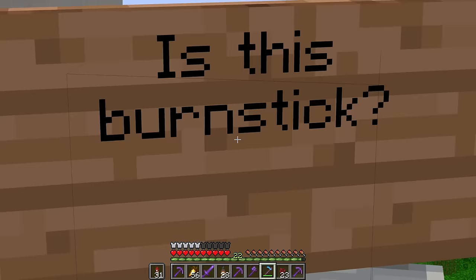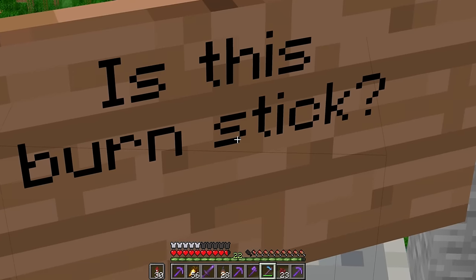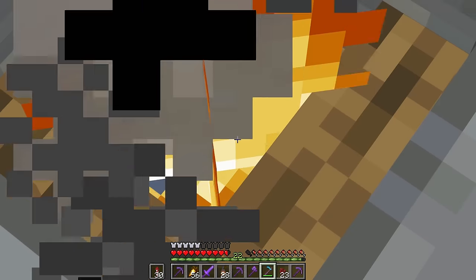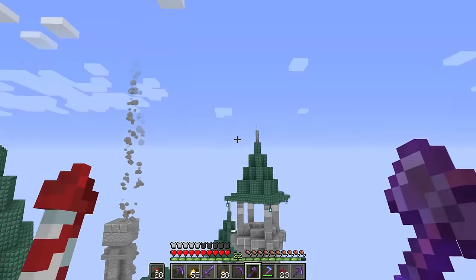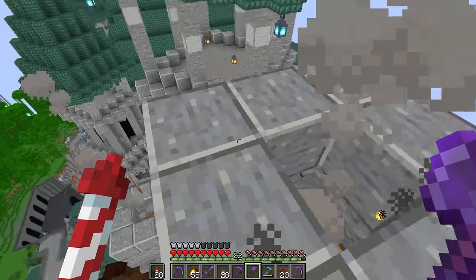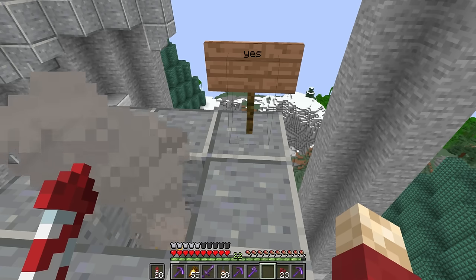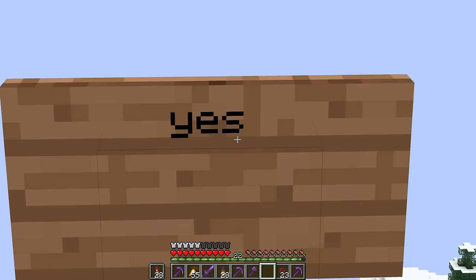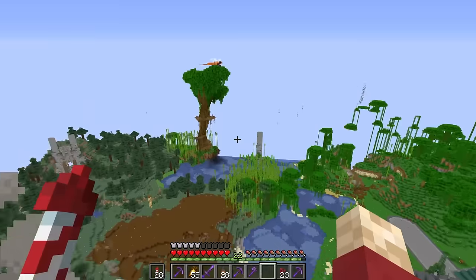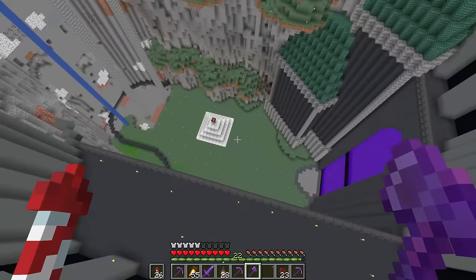Hold the phone, what is this? Is this burn stick? There's more of them — they're on every single one. I honestly have no idea what a burn stick is. Do they mean the chimneys or the campfires? And why is there sometimes a space and sometimes not? I just got hideously distracted.